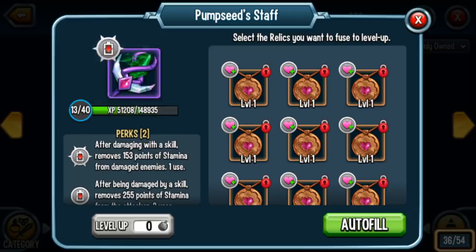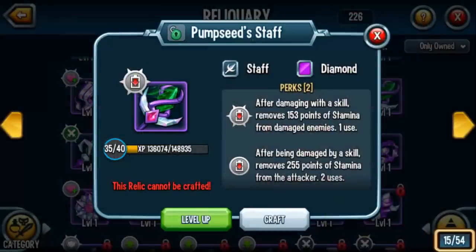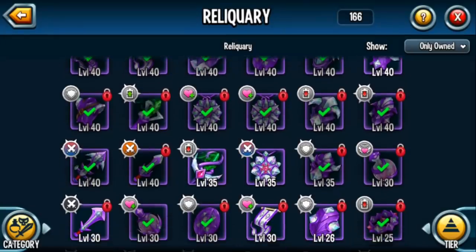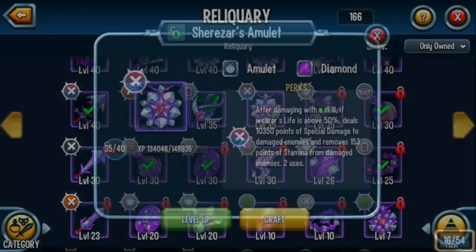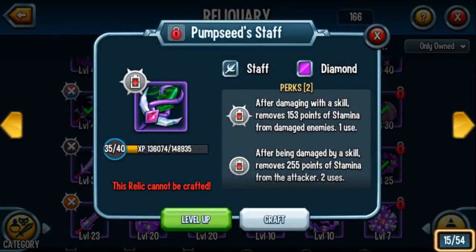I now have Pumpseed Staff at level 35 and Sherazard's Amulet at 35. My Uriel's Essence I also want to level up — I have one at level 1. I can level it up later in a different video. I got Pumpseed Staff, I got Sherazard's Amulet leveled up, and I'm still waiting for that Nabuline's Trap. Remember to lock your good relics.